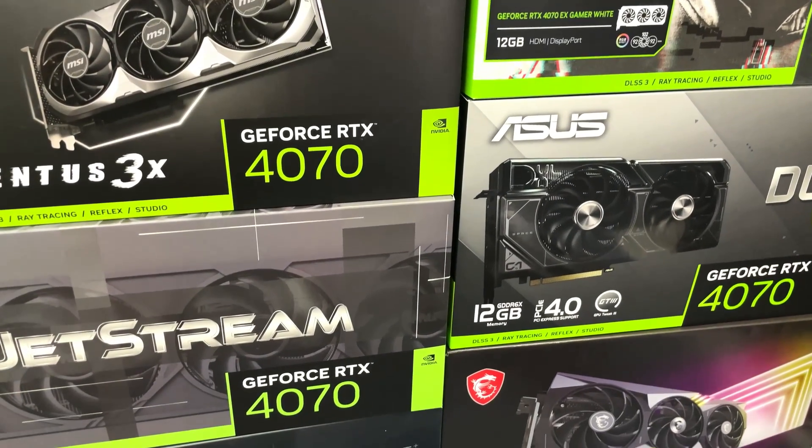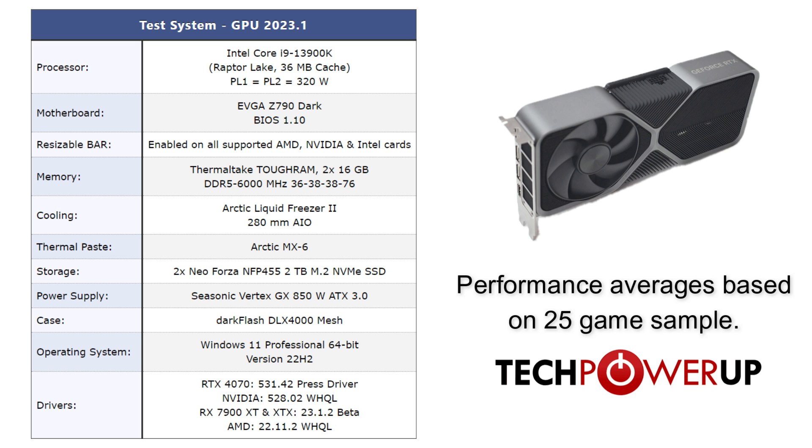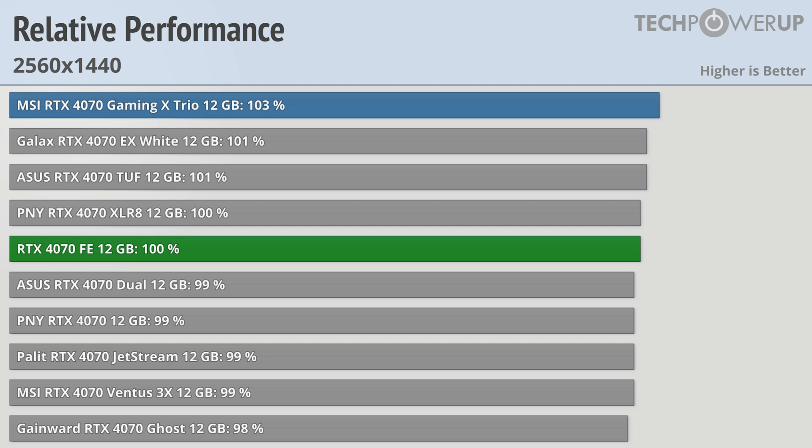But what really is the difference between all these cards? All cards were tested with the same test system, which includes an i9-13900K, as well as using the latest driver provided by NVIDIA for this review. Since the performance doesn't really differ that much between all these cards, we'll be primarily focusing on the aspects of each card that make them different from each other. Let's quickly look at performance though, and at 1440p, the preferred resolution for this card, we can see that there is not a whole lot of difference between all of them as expected.